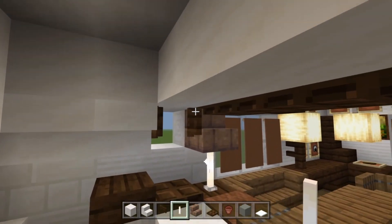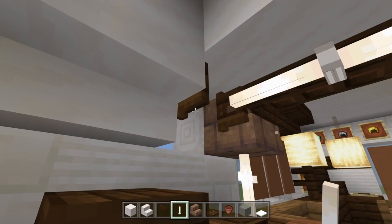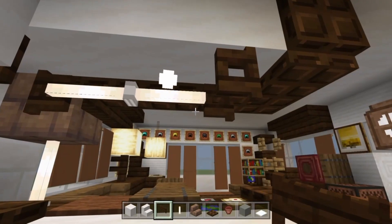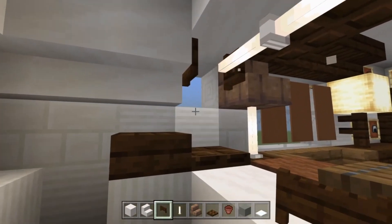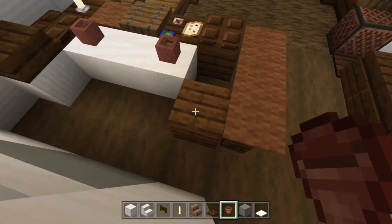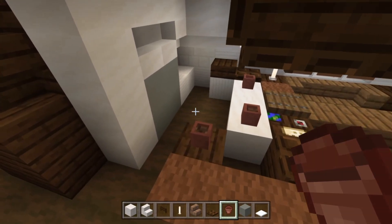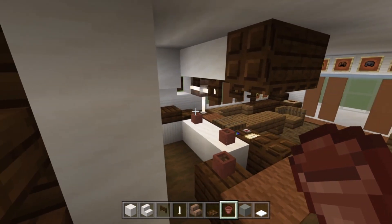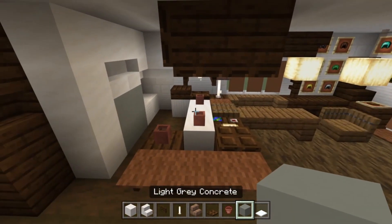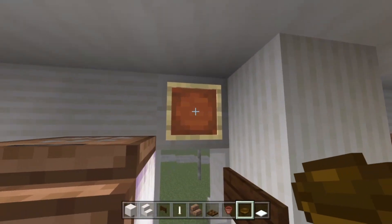Open the fence gate so you can stick end rods next to it — two back-to-back — and they need to look like they're being grabbed by the fence gate. Open the other one the other direction so it looks like a little under-counter light. Then take flower pots here, here, and one on the corner for some cups or mugs.